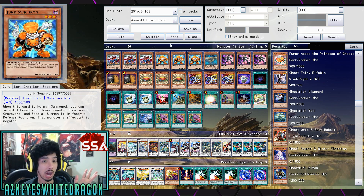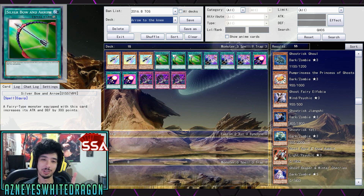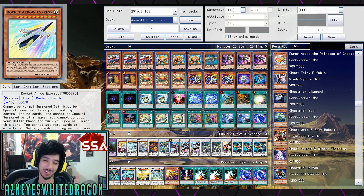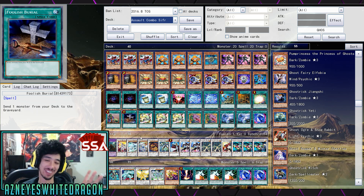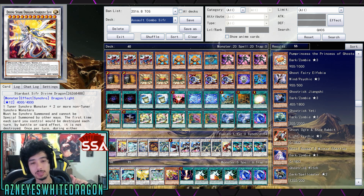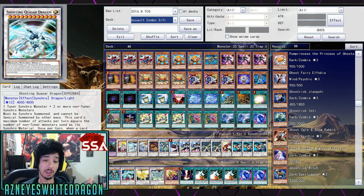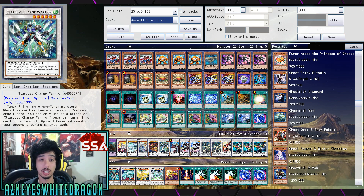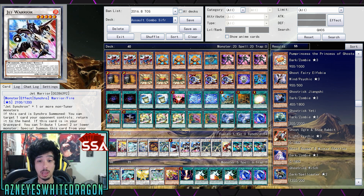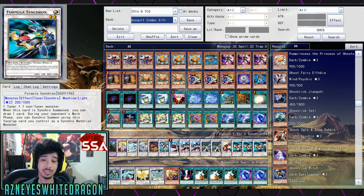As far as the extra deck goes: we've got Scarlight, Divine Spark Dragon, Cypher Dragon, Quasar, Cosmic Blazer Dragon, Star Eater, Stardust Charge Warrior, Librarian, double Jet Warrior, double Sohaya, one Accel, and triple Formula Synchron. I remember when Formula Synchron was put to one.